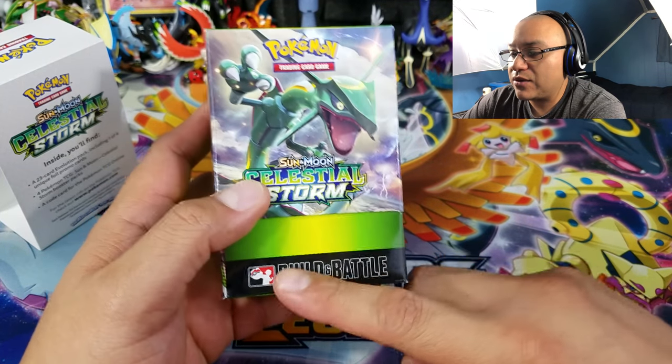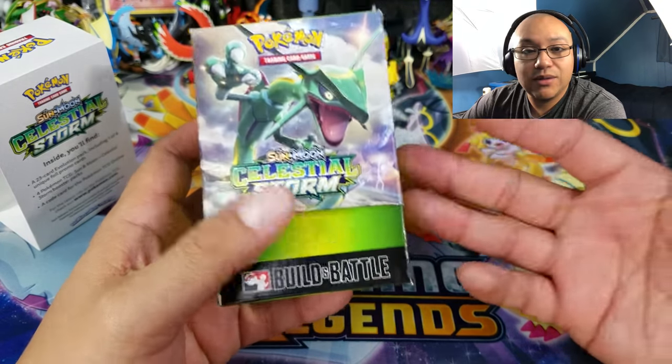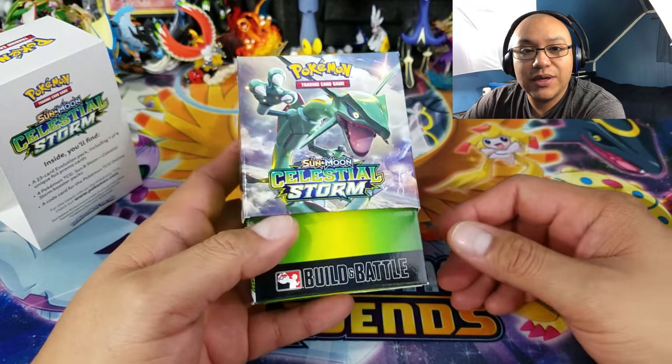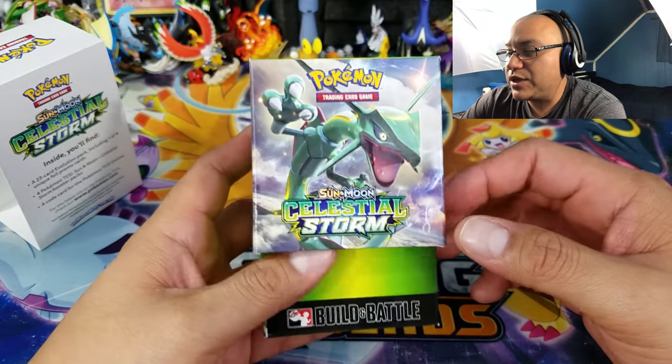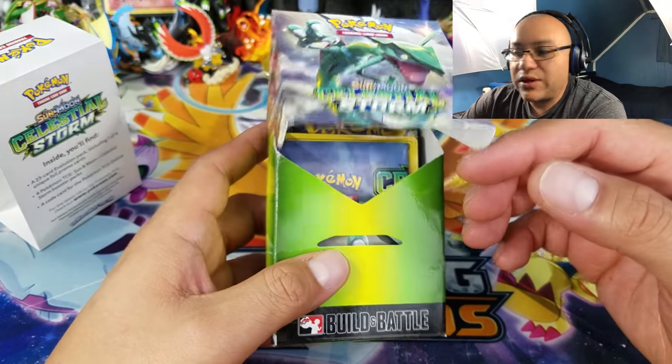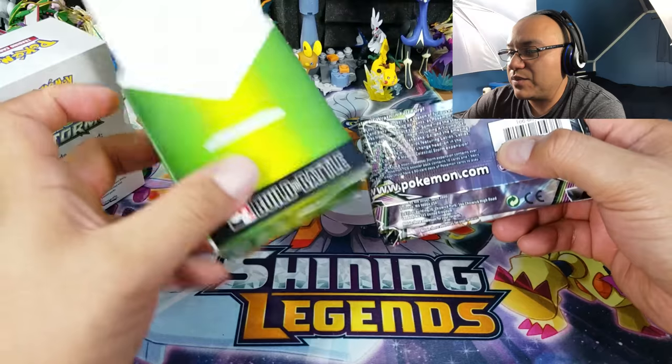You also get a box you can use as a deck box, which is pretty awesome. These used to be called pre-release kits; now they're called build-and-battle packs. You can find them at GameStop, local game shops, Amazon — basically anywhere. Without further ado, let's open these up and see what promo we get.